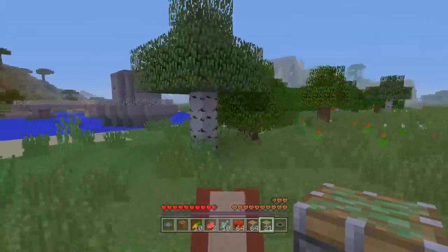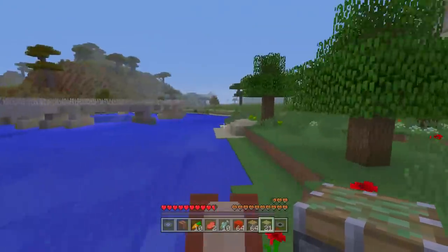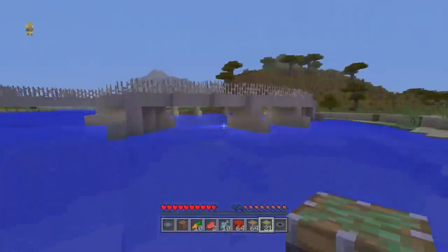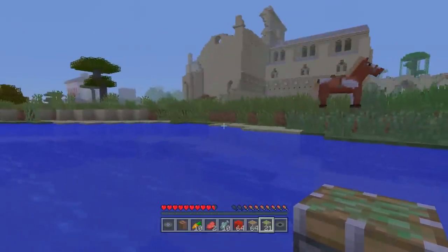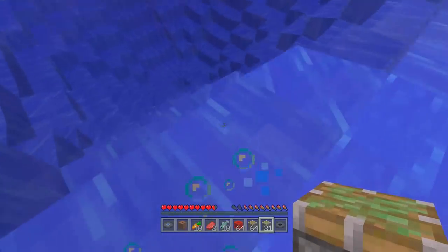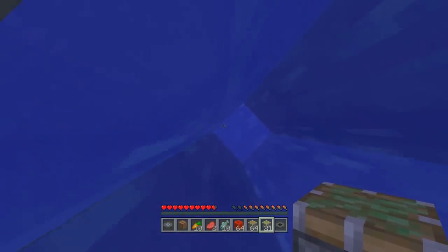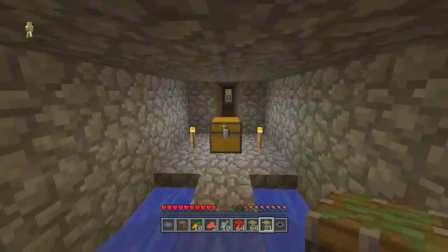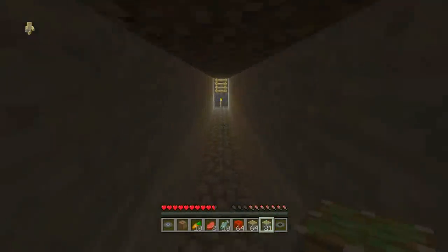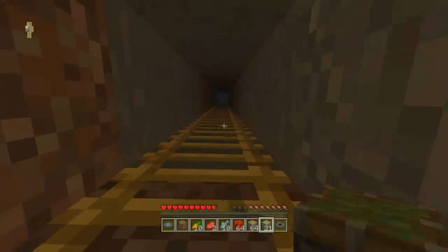Music disc number four is in this little weird water hole — people call it different things like a water slide, a whirlpool, whatever you want to call it. Hopefully my horse doesn't get in the water. If you head inside here, you will find a music disc. This is one of the last ones I found because I just wasn't expecting it — the obvious locations are sometimes the least obvious ones.